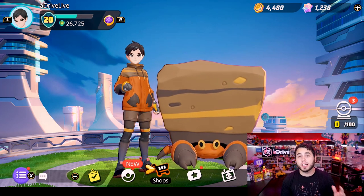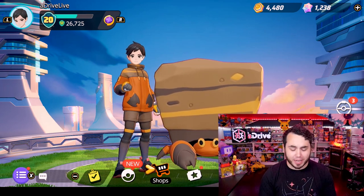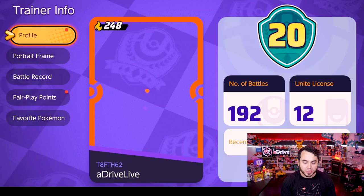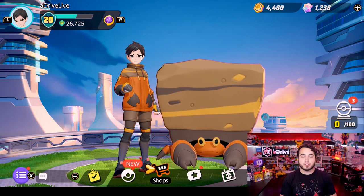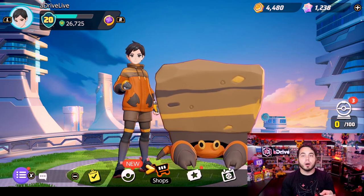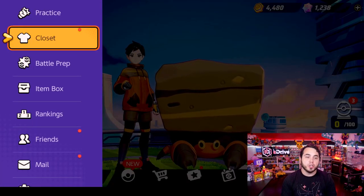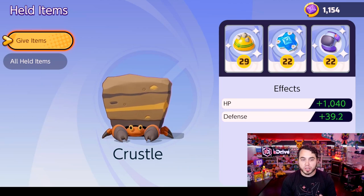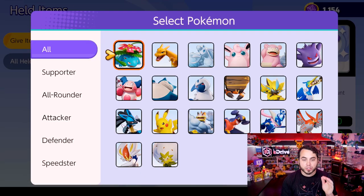Before I go into every single Pokemon, I want to emphasize that I'm no expert with every Pokemon. I've got 192 games played at this point, so I've played a significant amount, but by no means am I an expert in every character. I'm going to show you something very cool — on the home screen, press the X button, go down to Battle Prep, go to held items, and you can give items to your Pokemon and click X to change Pokemon.